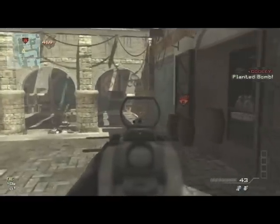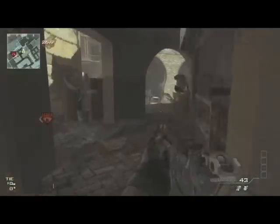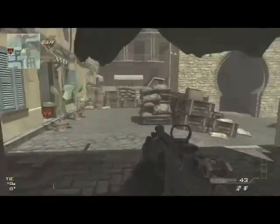On the defensive side in search, you want to play back and defend two bombs. As a team, you want to go two and two each bomb — not too close — with one person closer to the bomb and the other closer to mid, providing protection. On offense, you want to hurry up and attack one bomb and push together as a team, but not too close together — more like a triangle shape where each person has their own job and space.